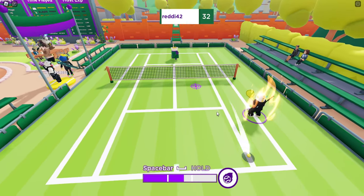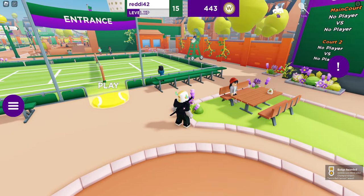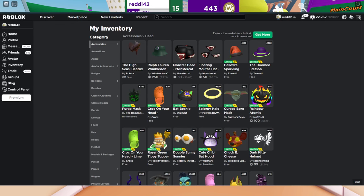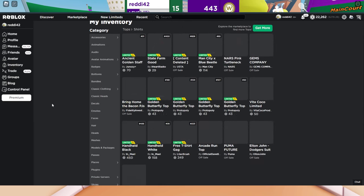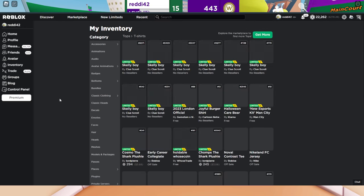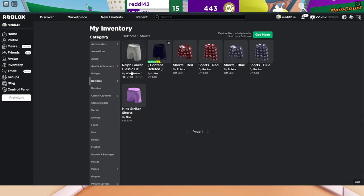I think it's bugged — I don't think it's supposed to be like that. Looking at the inventory, we get the Ralph Lauren hat which is normally 2-3 Robux, then the tennis racket which is normally 200 Robux, and the rest is just clothing — a shirt, a t-shirt, a sweater, and some pants or shorts.